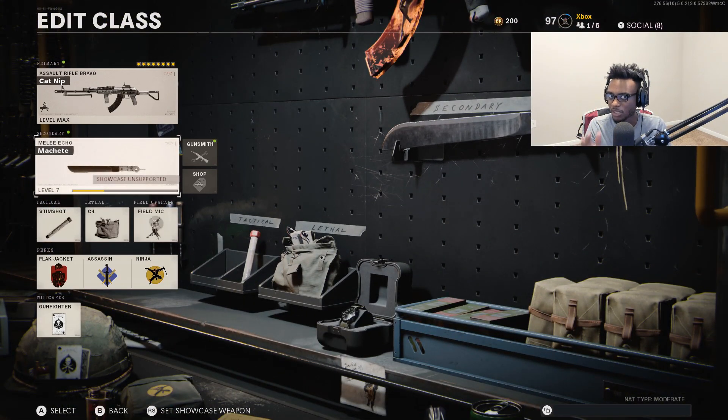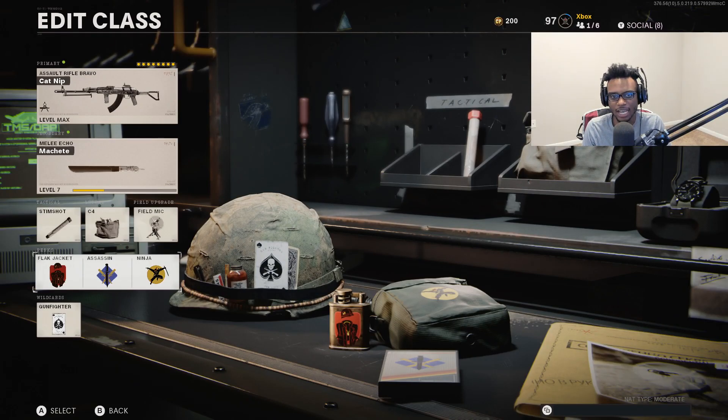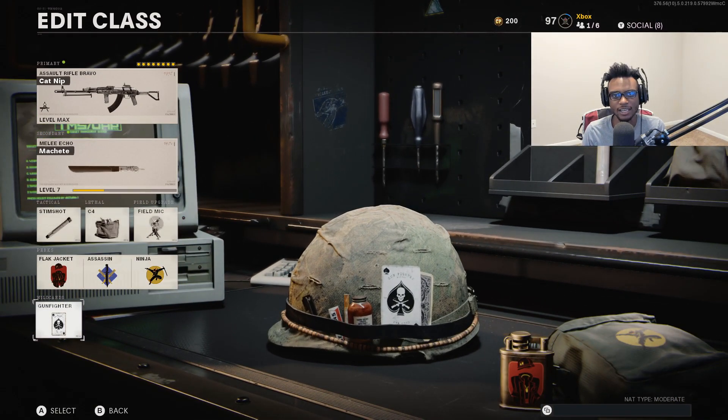Started rushing around with the machete to kind of get to my rush routes faster - working out pretty well. Definitely go ahead and give this a try. Running Stem Shot, C4, Field Mic, Black Jacket, Assassin, Ninja combo - all possible with that Gunfighter wildcard. The like goal on this video is going to be 500 likes. If we can hit that, that'd be awesome. Let's get right to the game.